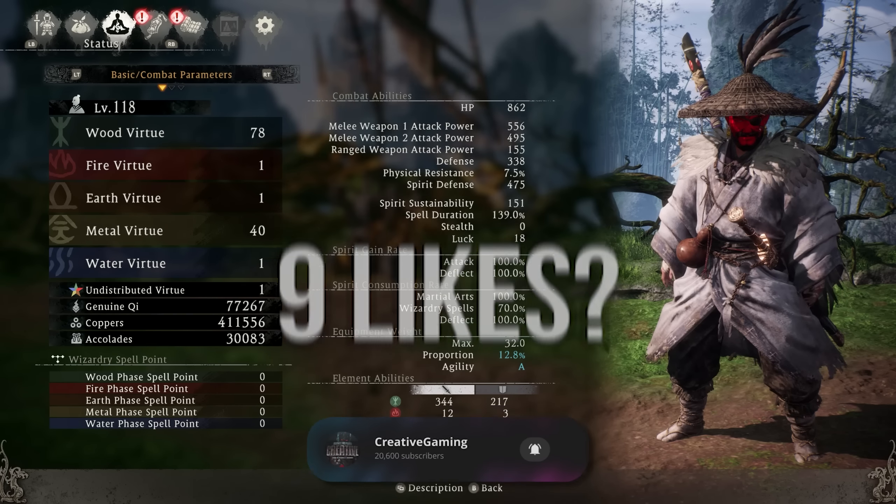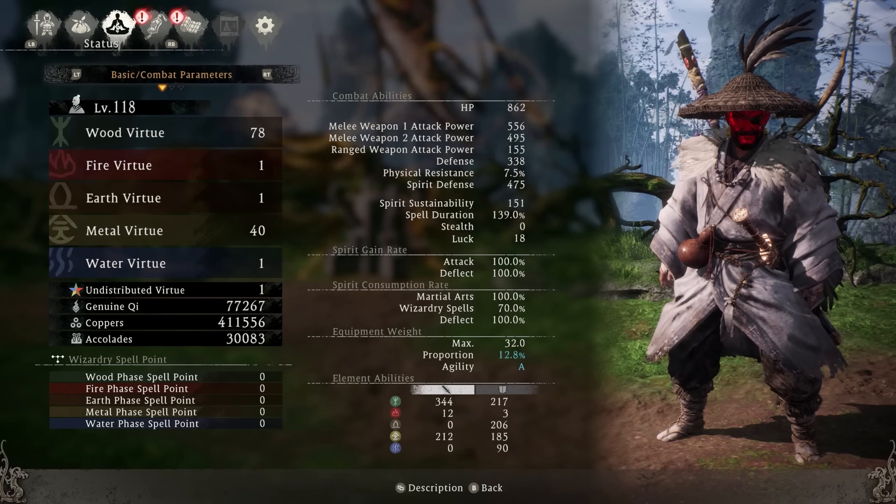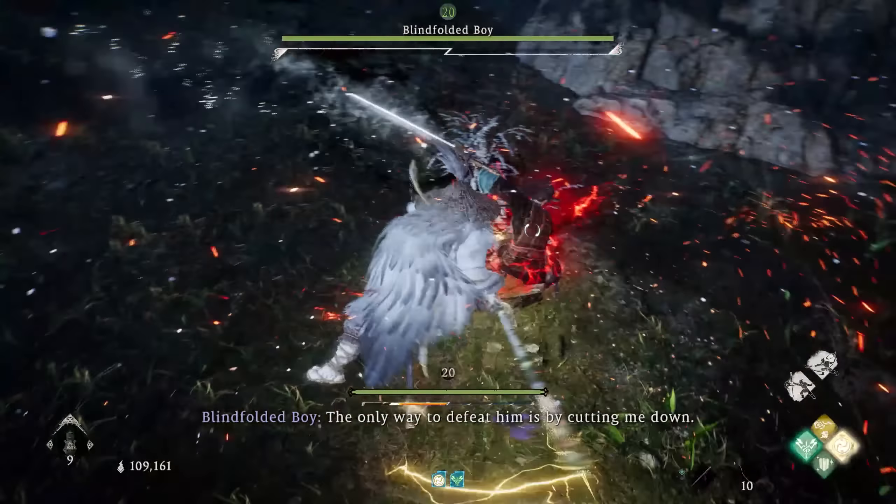This lightning poison build is capable of dealing out a ton of damage to enemies through melee and other wizardry spells. You can see in small clips when fighting bosses, you can hit them once or twice and basically let the spirit bar completely max out on the enemy all on its own. It's almost an automatic build where you can just hit an enemy and walk away and they die. Not only that, but the staff goes bonk.